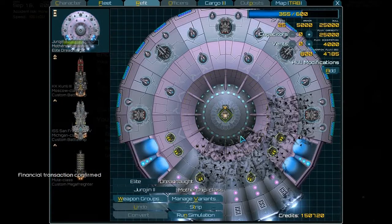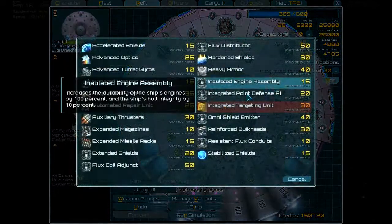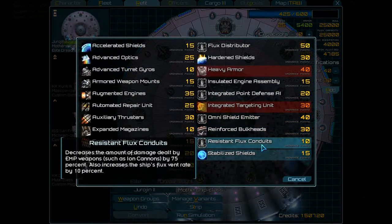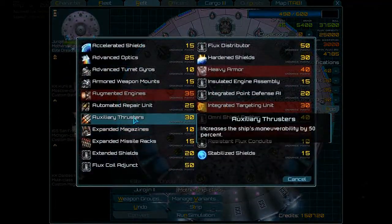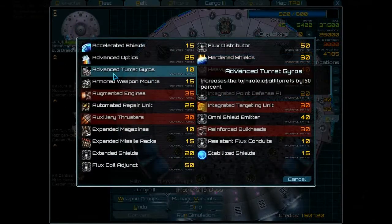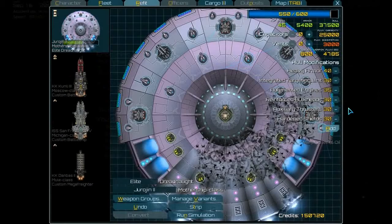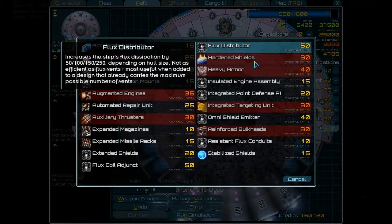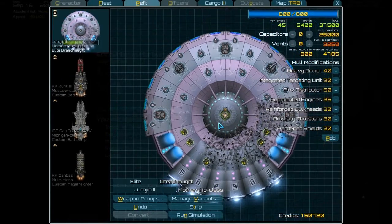Okay let's see what this mothership has — holy crap, that thing is huge! And it still has a lot of flux available. What can we get in? Integrated targeting unit, heavy armor — I don't know if that weakens it, but it increases hull integrity by 50. Augmented engines, auxiliary thrusters. Hardened shields reduces the amount of flux raised when shields generate, and reduces damage taken from shields. Flux distributor increases the ship's flux distribution — that might come in handy. Now we got a mothership!